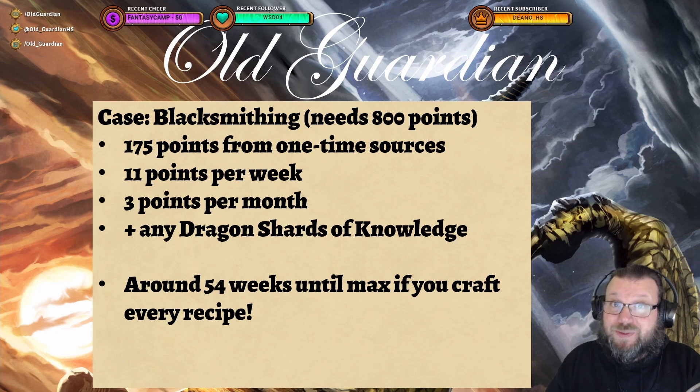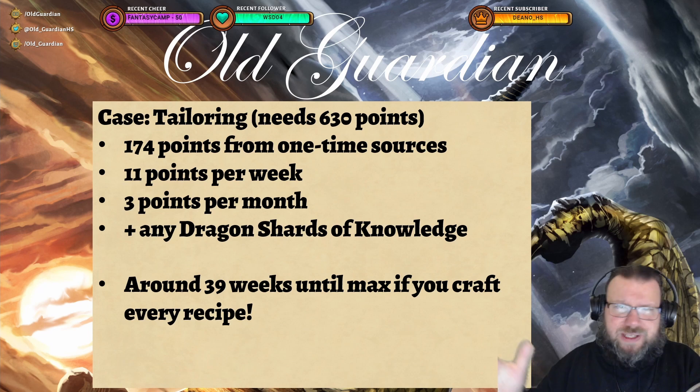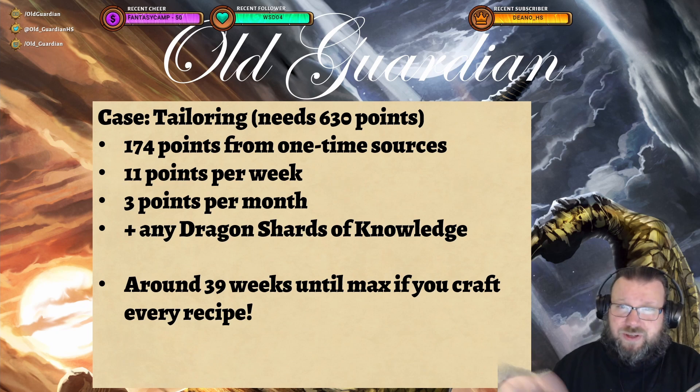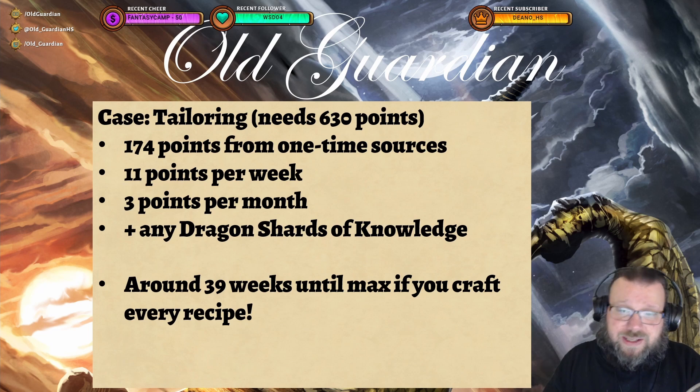Whoa, that's pretty intense. Whereas Tailoring — Tailoring is an easy profession. It only needs 630 points and gets pretty much the same points as Blacksmithing: 174 points from one-time sources, 11 points per week same as most crafting professions, 3 points per month from Darkmoon Faire, and any Dragon Shards of Knowledge. So maxing Tailoring only takes 39 weeks.